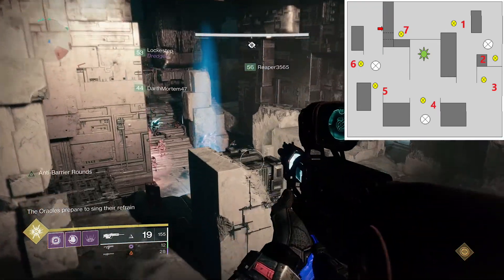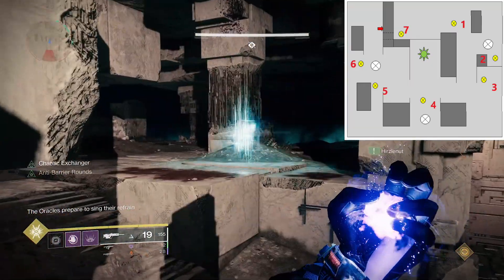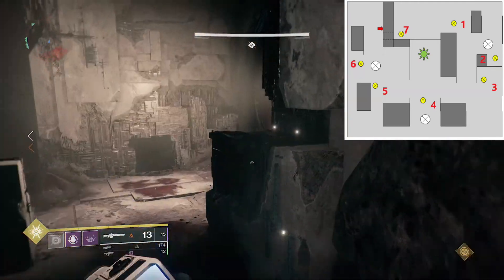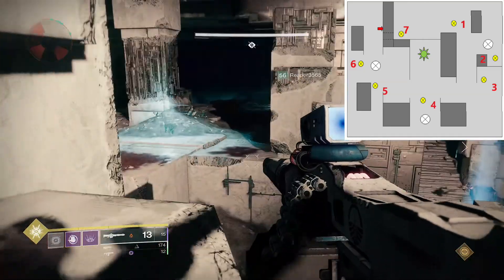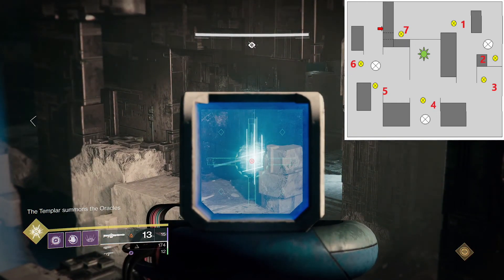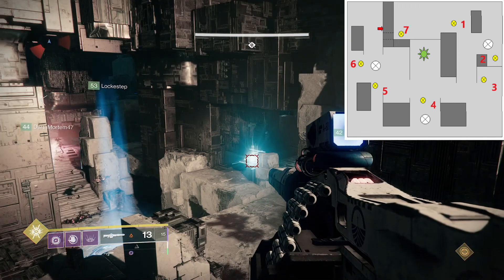If you shoot the oracles in the wrong order or take too long, the entire fireteam will get marked for negation. If the Templar completes its ritual of negation whilst marked, players will be killed. To avoid this, meet all players at the centre to cleanse — don't run in alone or the cleanse aura will disappear, so just before the ritual completes, run in together to be cleansed. There will be adds spawning constantly, including some minotaurs and hobgoblins.